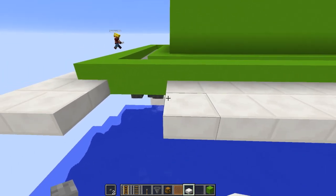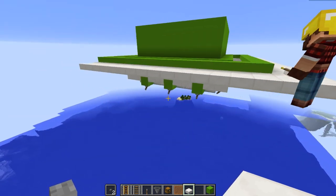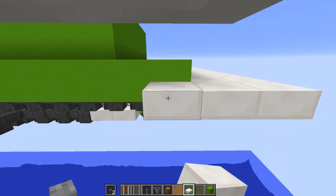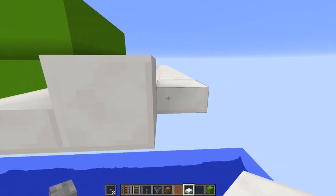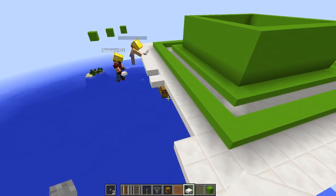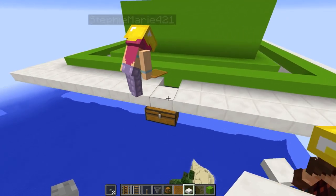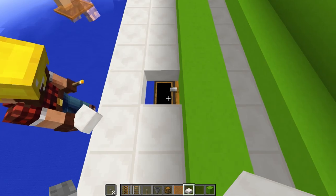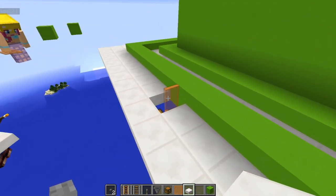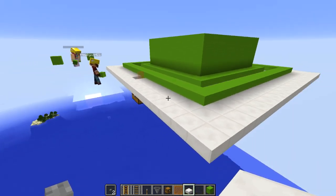It is very important that you use half slabs — you don't want the shulkers spawning in this area because that will be really bad. This shulker farm is not technically AFK-able, but it totally is. You want to leave this spot open so you can get to your chest; however, something will spawn there, so just throw in some glass panes and you'll be good.